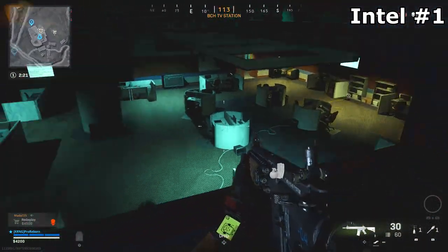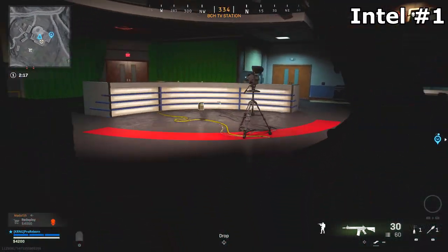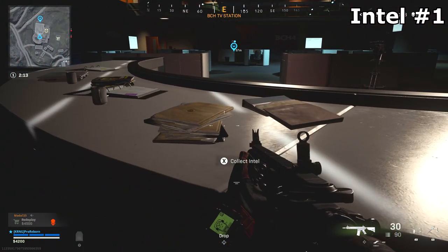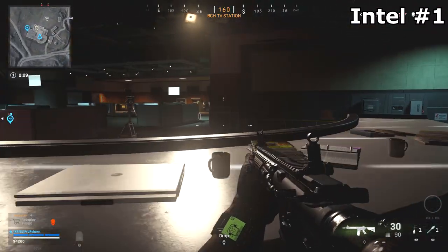For the first intel piece, you guys are going to want to head over towards TV Station. Nestled towards the doorway at the front of the station on a desk is going to be the first piece of intel that you guys can pick up.